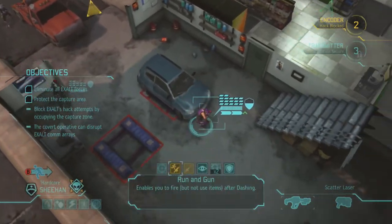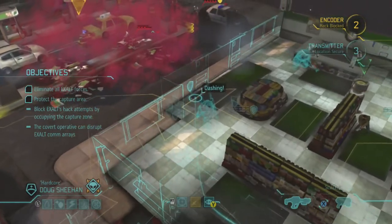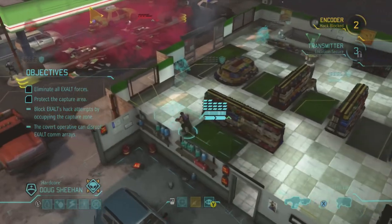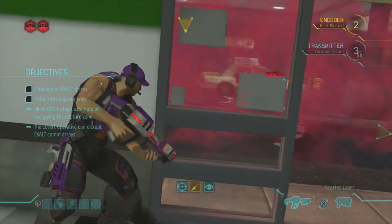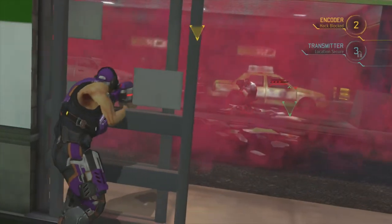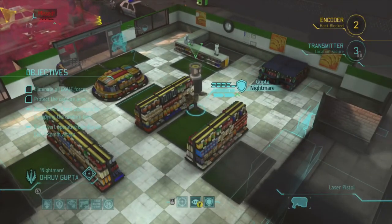I've got a couple more moves to go. Doug Sheehan - I'm going to run and gun. Maybe I overwatch, maybe I don't. Does he have a shot here? He does - 62%. Or 58%. He didn't smash those doors, and he missed anyway. Never mind Doug.